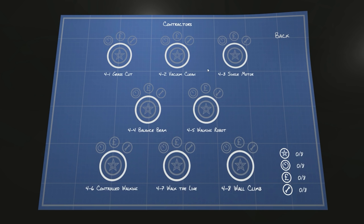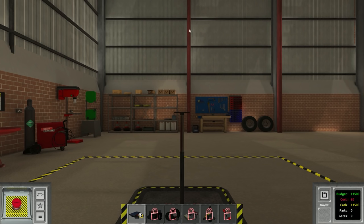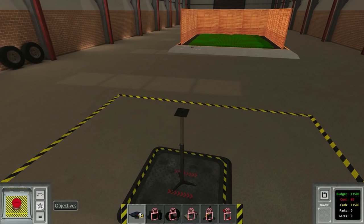We're going to move on to the contractors area, which looks pretty sweet. We've got grass cutting, vacuum cleaning, a single motor challenge — basically building a robot that steers with one set of drive wheels — as well as balance beams, and then a bunch of walking robots and wall climbing. I'm really excited to try and build walking robots. For this episode though we're going to look at the grass cutting and the vacuum clean, making those automatic robots like we have in real life.